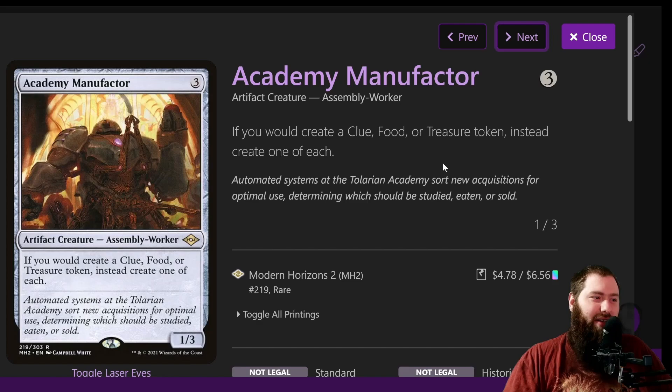You've got Academy Manufacturer — this is pretty insane. If you're focused around building a ton of treasures, and with Galazeth you don't have to sacrifice them, you just tap them. So every time you create one treasure you create a clue, a food, and a treasure instead of just one thing. If you create any of them, you create one of each. It's a $5 card but definitely worth it for only 3 mana, and it's also an artifact so the next turn you can use it as a mana rock. It creates mana rocks and also creates more mana rocks — Academy Manufacturer is insane in Commander.